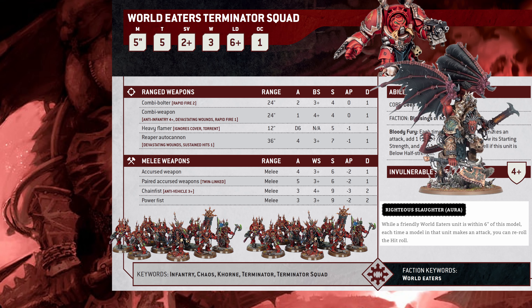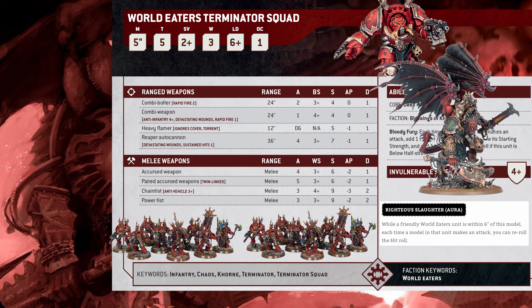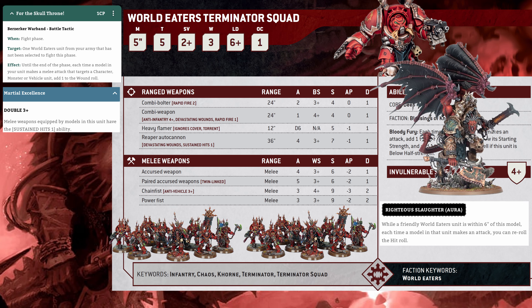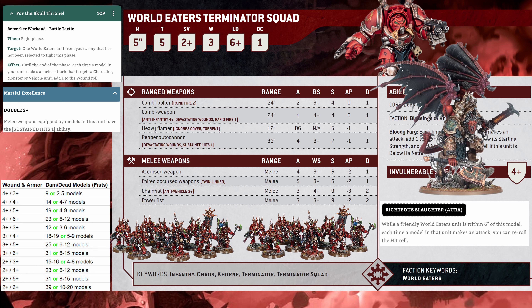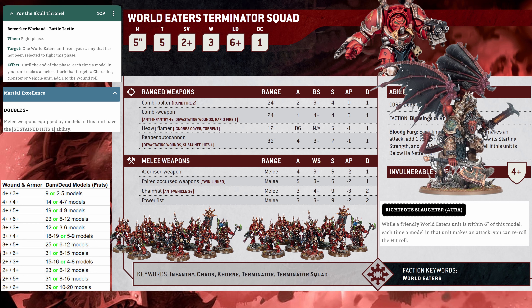A 10-man unit that took no damage deals about 23 damage. Now, what if we had 1 destroyed model giving plus 1 to hit, the strat for plus 1 to wound, sustained hits from blessings, and full re-rolls from Angron? Wounding on 4s against a 3-up save — like a Land Raider with Armor of Contempt — you do about 9 damage and kill 2 to 5 models. Against a 4-up save, about 14 damage or 4 to 7 models — something like Lychguard. Against 4s and 5s, around 19 damage or 4 to 9 models.